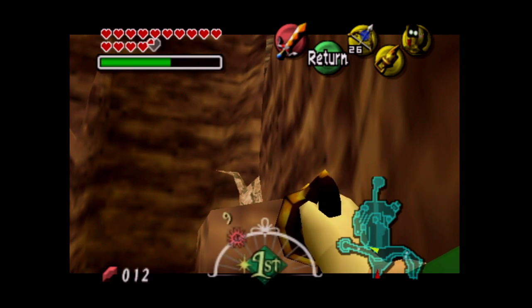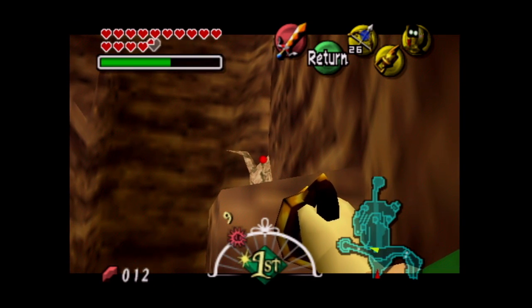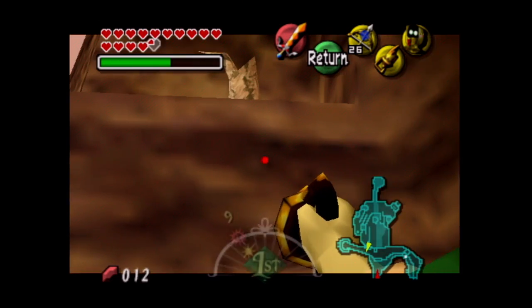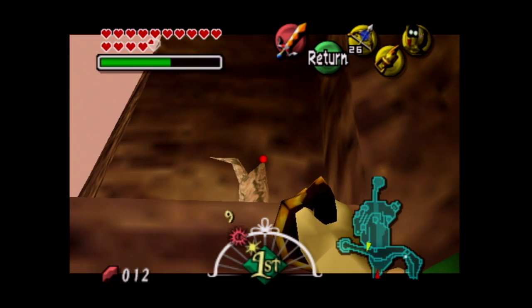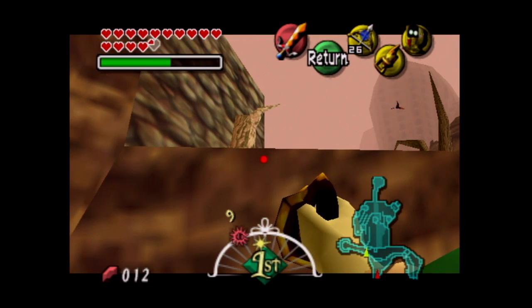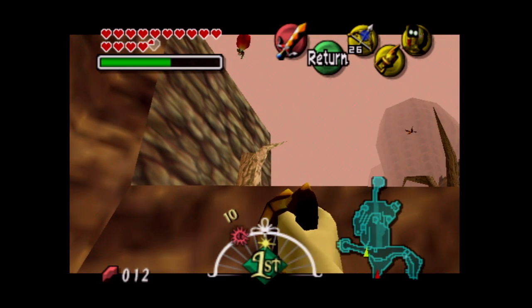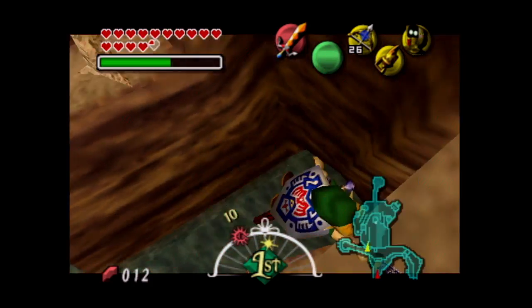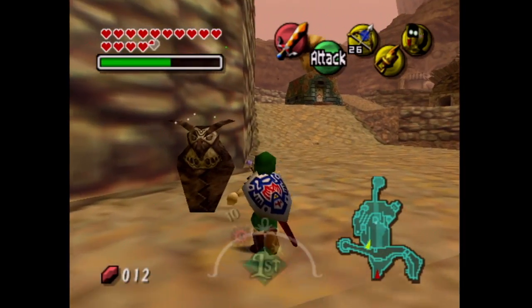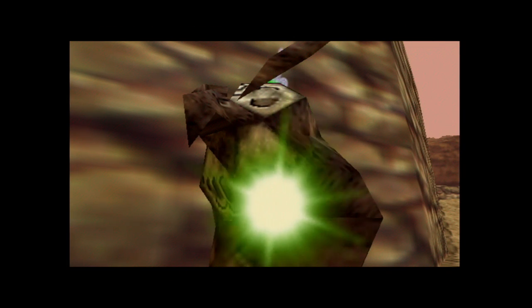I'm gonna get a little closer so I can hookshot to this dead tree. A lot of dead trees in Ikana Canyon — I wonder if they don't water their stuff or something. Well, you'll be surprised actually — when we reach the top you'll see that no one lives here. It's like the first area in the game that's actually abandoned. If we head up here, there's Tingle up there — if you need to buy a map, there's your man. And owl statue! Cha-ching!